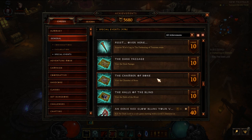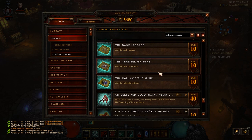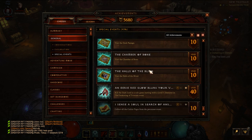The next achievement is 'Chamber of Bone' — pretty easy, just make sure you explore all of the dungeon. You'll find it as you go down; there's a little tome outside that says 'This is the Chamber of Bone' with a bit of audio. Same for 'Halls of the Blind' and 'Dark Passage' — you just need to find them. These three locations should spawn every single playthrough.